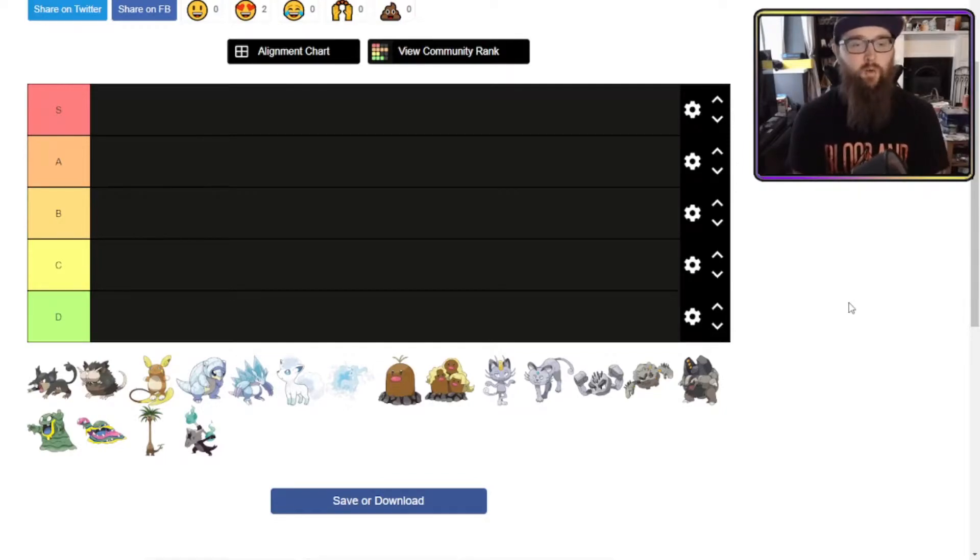Ladies and gentlemen, hello and welcome to Who Wore It Best: Alolan Edition. This time we're looking at the Alolan Pokemon and their forms, comparing the new forms to the original. If it's no improvement, it's B. If it's a great improvement, it's an S. If it looks worse, it's a D. That's how we're going. Let's get it going.